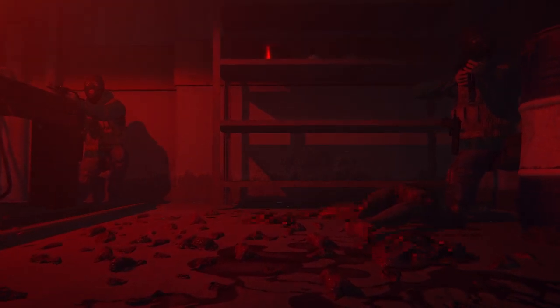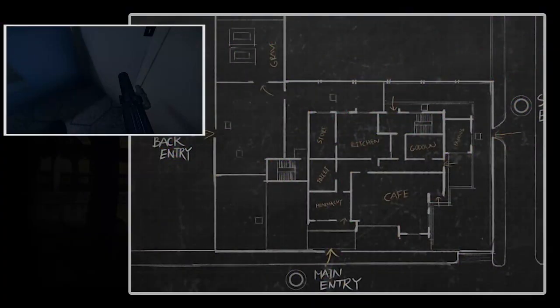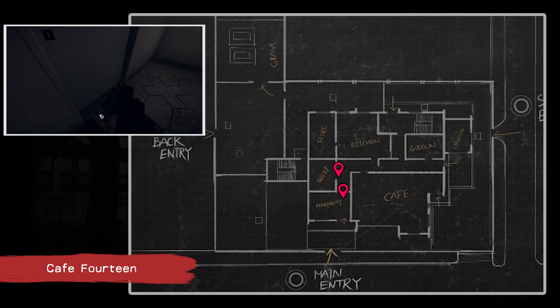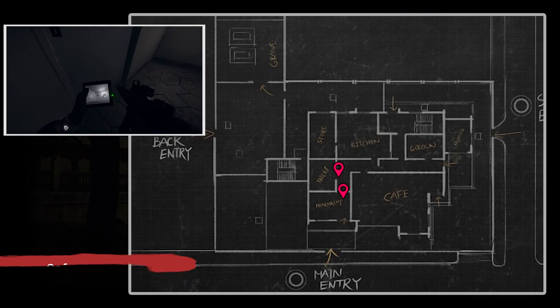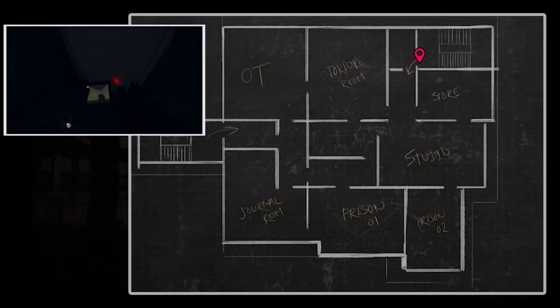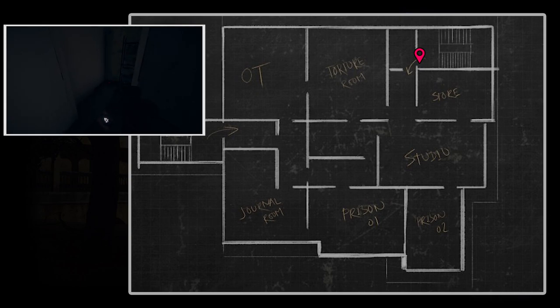Here are some of my favorite spots to use the UDC. On Cafe 14, I like using the UDC on the door that leads to the L-shaped corridor at the pharmacy and check the toilet on the left side just in case someone is waiting there for attackers to push towards the cafe. I also like using the UDC on the door that leads to the other corridor. The UDC would probably be most useful in the basement — I like checking the small room that leads to the fake doors.